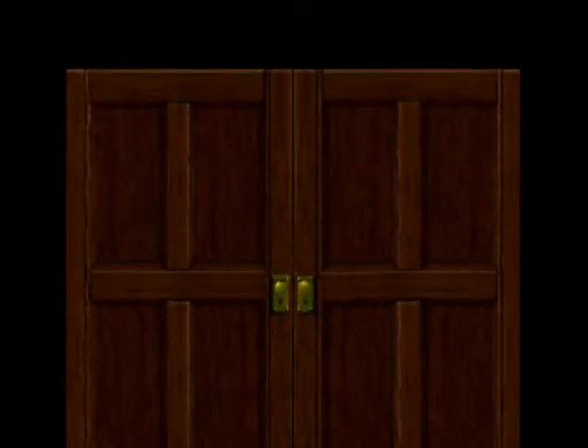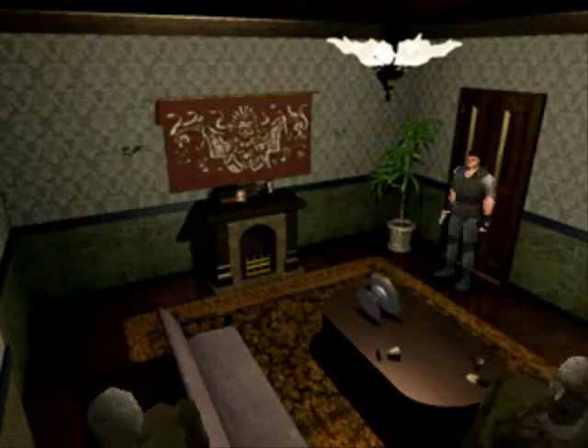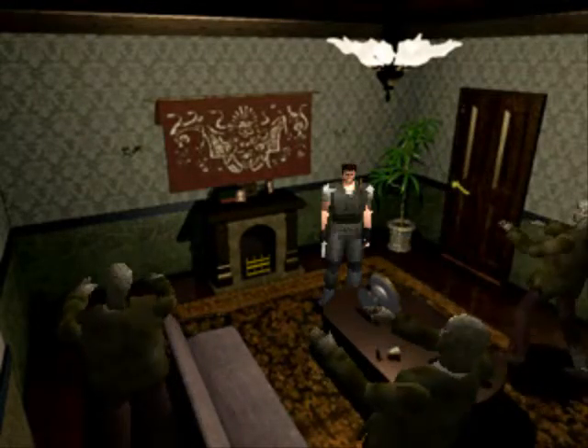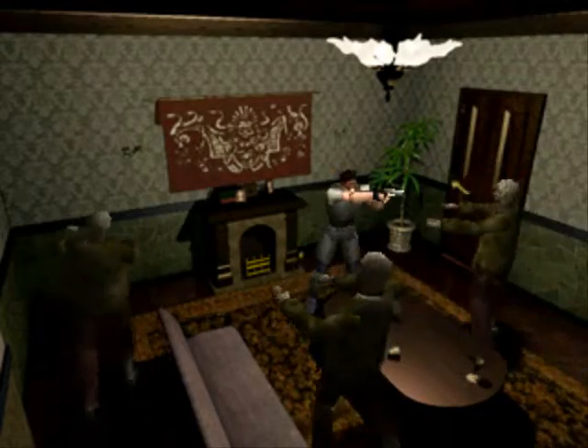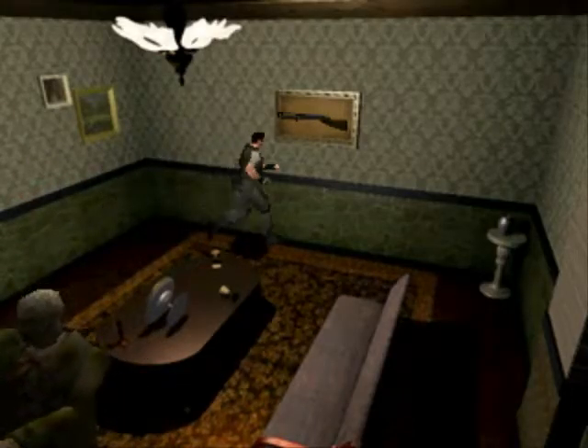Not going to run into that zombie. Let's open the door and go in this room first - yes, I think this is the shotgun room. Yes it is! Good thing it's not glitchy, because when I used to play it on the old emulator it was glitchy. Let's dispose of this zombie. Headshot! Headshot! Thank you.